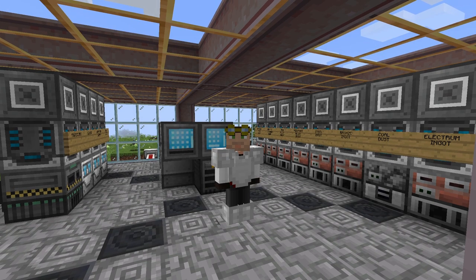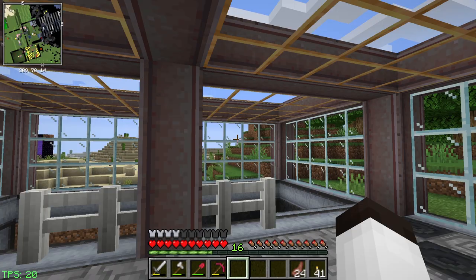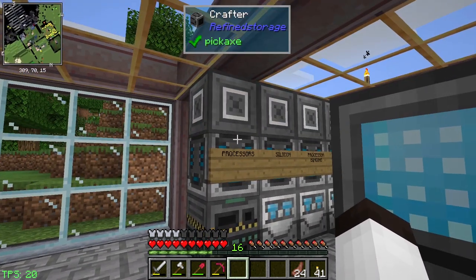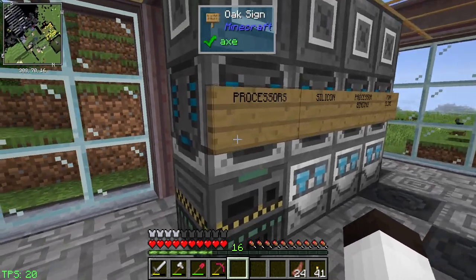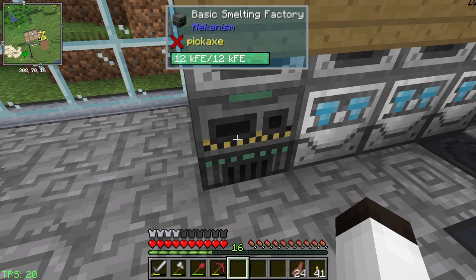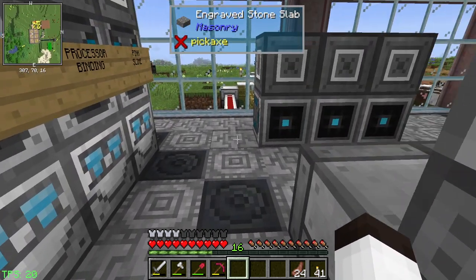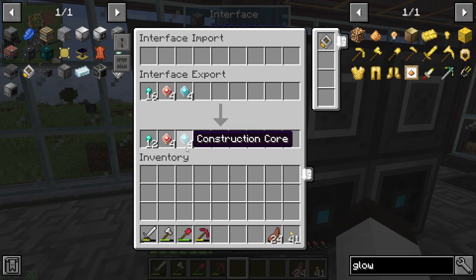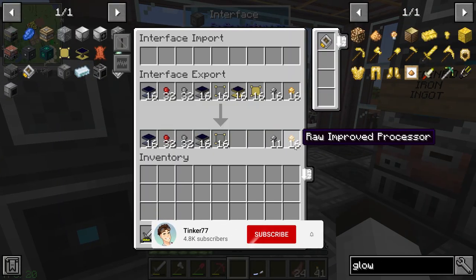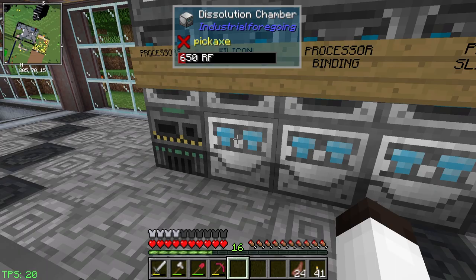Hello everybody, welcome back, this is Stinker77 and we are back on the QTech world. Last time we made these processors and they're working great. You can see this is where we make the raw processors using the basic smelting factory into regular processors. We have a bunch of the construction cores, destruction cores, and advanced processors being made. The machine is making silicon but it's run out of power again.